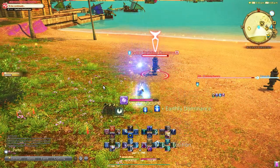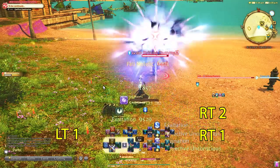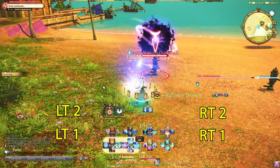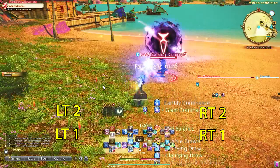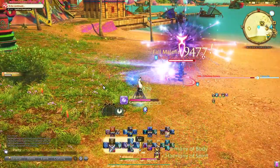I separate these into four sections in my head: Right Trigger 1, Right Trigger 2, Left Trigger 1, and Left Trigger 2. Remember that healers are more reactive than proactive and your healing widely depends on your party setup and how much damage your teammates are taking.